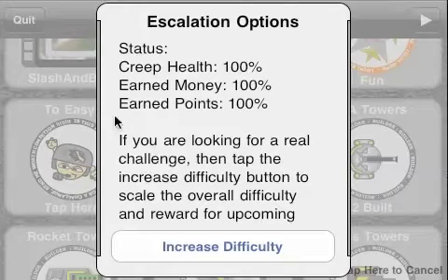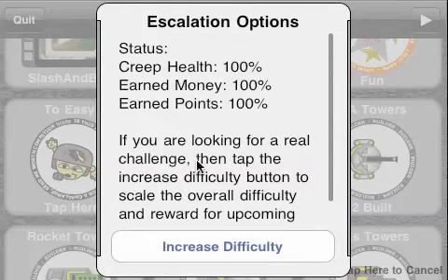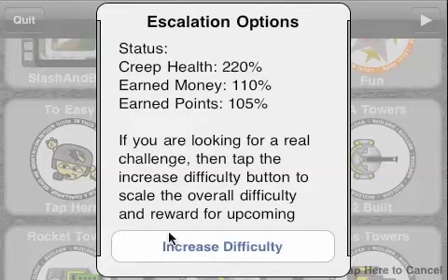You see right here it says 'too easy — tap here.' Let me just tap it real quick. Now you can escalate it, so if you want you can make it more difficult — or at least the next wave more difficult. Let me increase it a bit. The creep health is going to be 220 percent of what it was supposed to be, and I'm going to earn 110 percent of money.